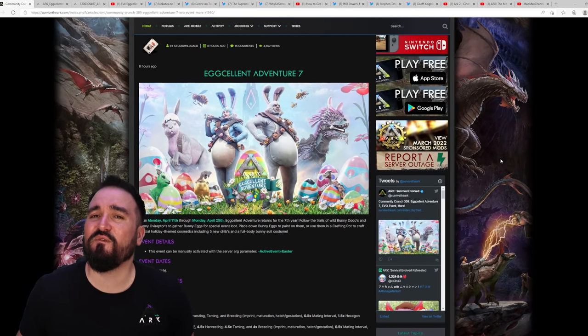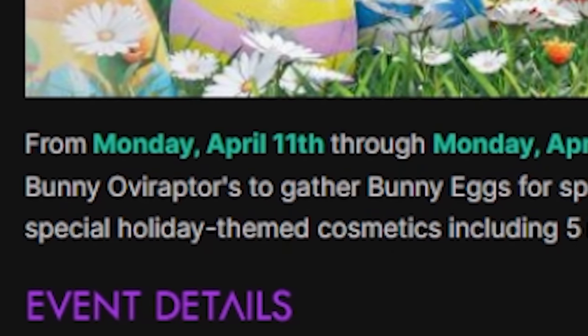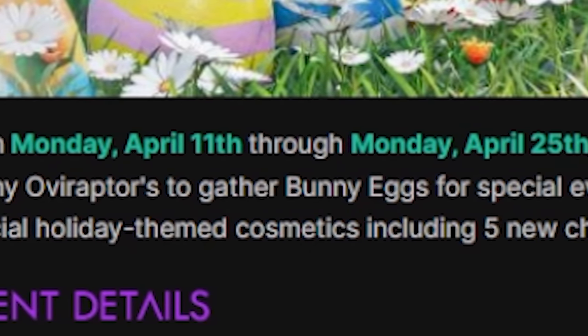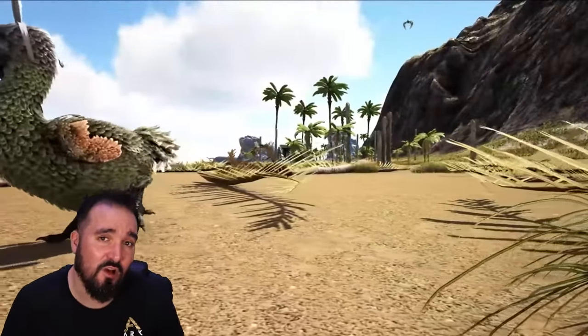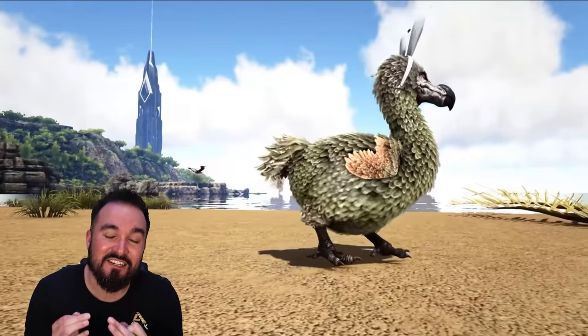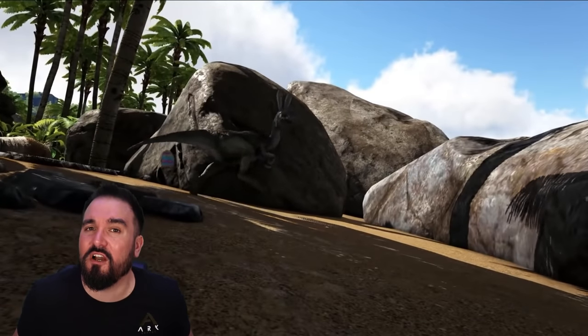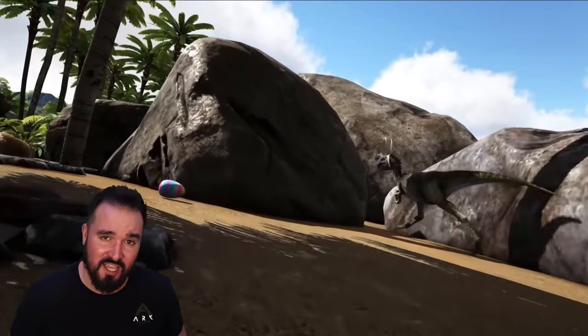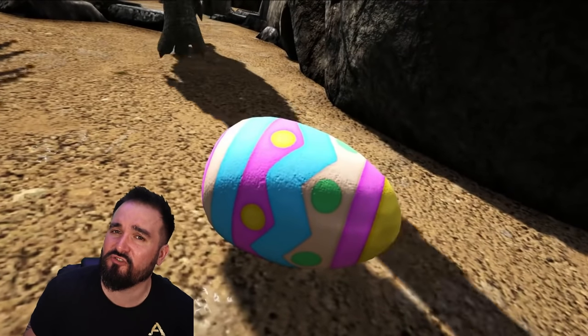Excellent Adventure 7 is here. It's coming on Monday, April the 11th through to Monday, April the 25th — one of the great many themed events that ARC holds throughout the year. And this is the very last Easter event on ARC1 that you are going to play, so take full advantage. I've got a guide from last year and I'm pretty sure it's going to follow the same route — I'll leave a link to that in the description.